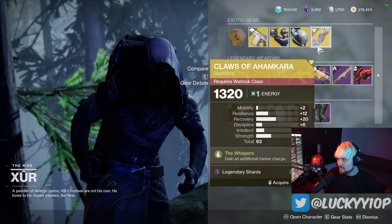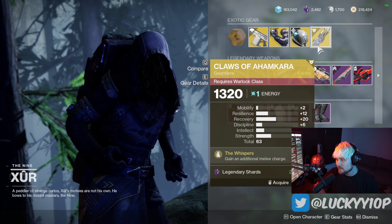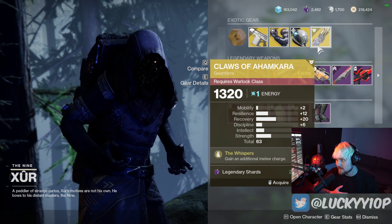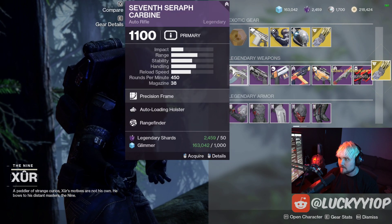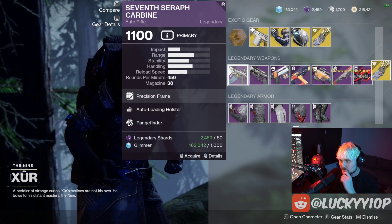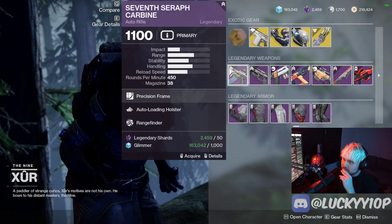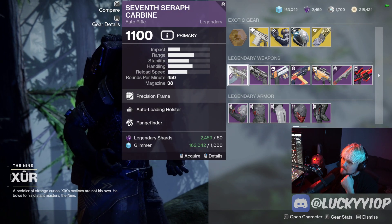The Claws of Ahamkara with 20 recovery is really really good for your Warlock — this is exactly what you're looking for. It also has 15 strength, which gives you a double melee charge for whatever Warlock class you're using. Definitely a great roll; I'll be grabbing that for my Warlock. It's not quite S-tier but it's very close.